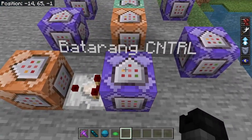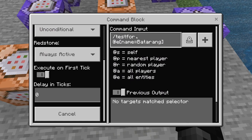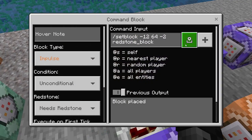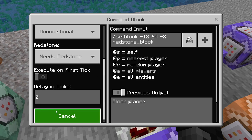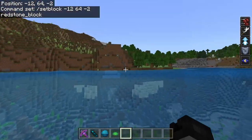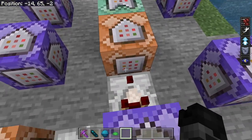Now let's get into the controller. This one is repeating, always active, no delay: slash testfor @e[name=batarang]. Off to one side I have a comparator into an impulse command block — zero delay: slash setblock -12 64 -2 redstone_block. So as soon as the batarang gets detected, it summons that redstone block in right here and powers the command block that makes the batarang fly forward.